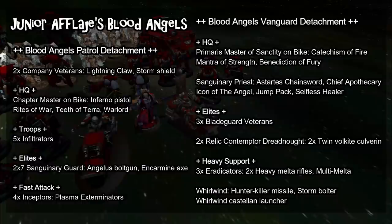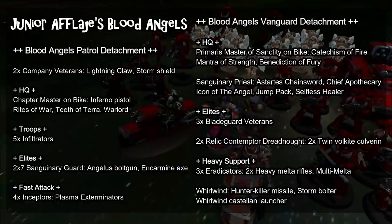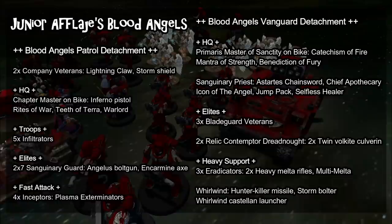Moving on to the Vanguard Detachment, we have a Primaris Chaplain on a bike upgraded to Master of Sanctity, bringing Catechism of Fire to buff the Inceptors or other ranged attackers, and Mantra of Strength to buff himself. He's also bringing the Relic Crozius, the Benediction of Fury, but interestingly not the Wise Orator Warlord trait. We also have the Sanguinary Priest — Apothecary keyworded, upgraded to Chief Apothecary with the Selfless Healer Warlord trait, a Jump Pack, and the Icon of the Angel Relic to give reroll charges within six inches.